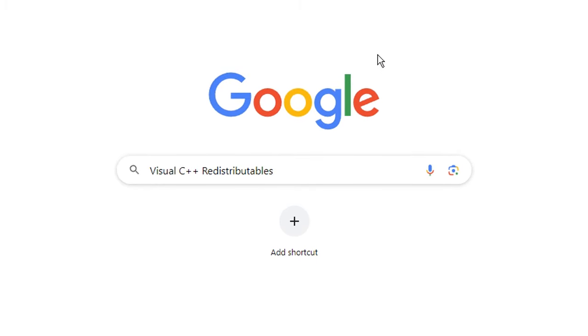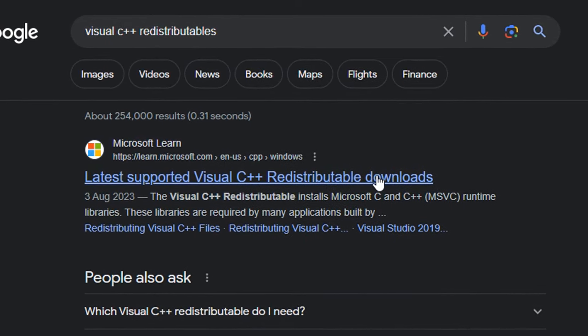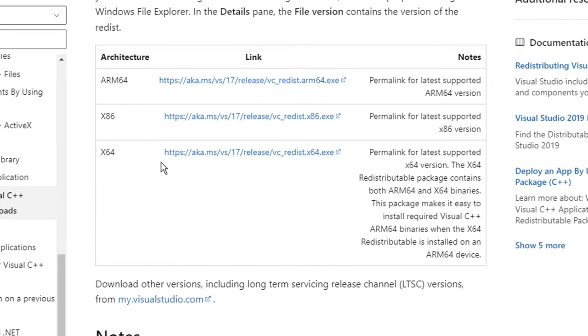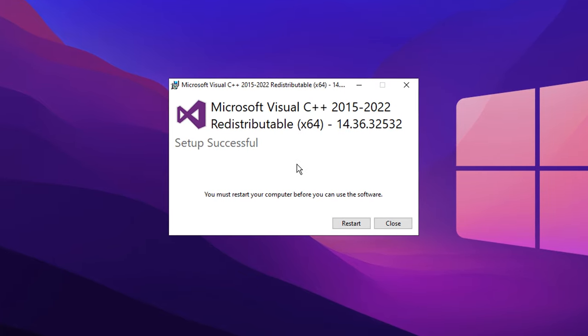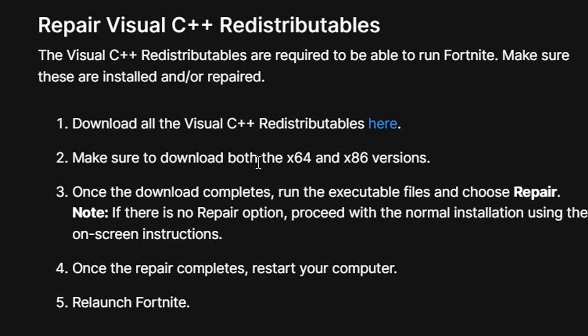Another thing they recommend is going into Google and typing in a specific search to find the latest Visual C++ Redistributables on the Microsoft.com website. You want to make sure the latest ones are downloaded and installed on your PC. Once downloaded, open them up — it will either say the setup is successful or ask you to repair. If that comes up, click Repair and it'll ask you to restart your PC. They recommend you download both the x64 and x86 versions. Once repaired or installed, restart your PC and relaunch the game, and that should fix any Fortnite crashes.